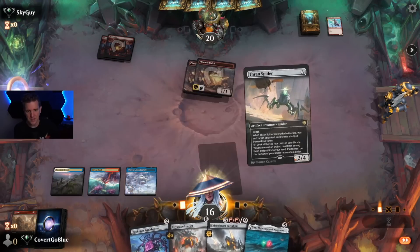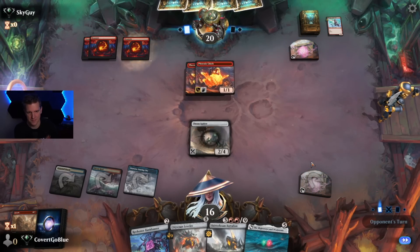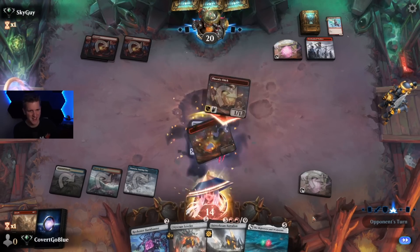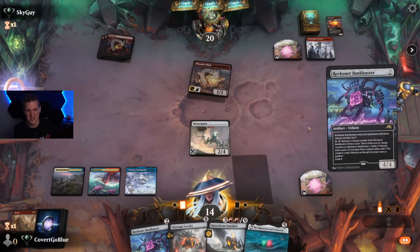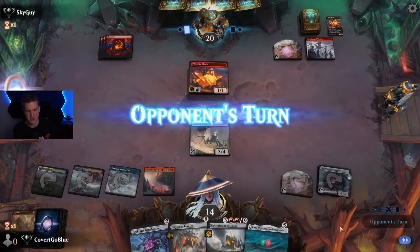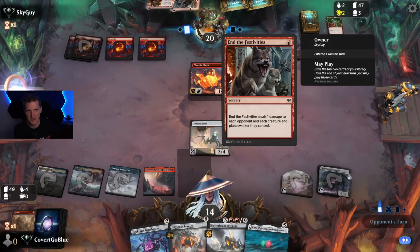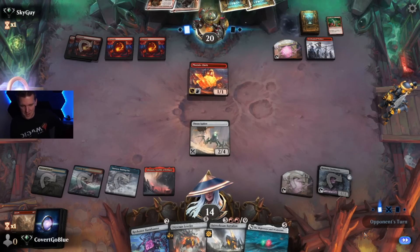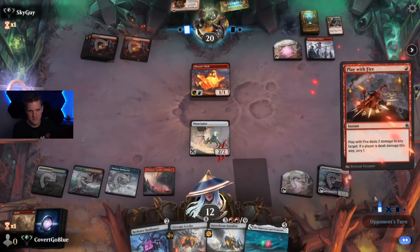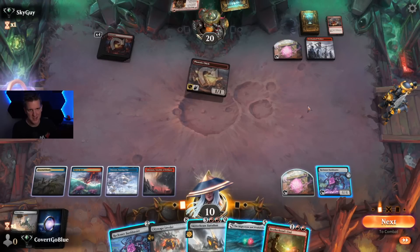Mercy. We'll need a land off the top but if we get it we are definitely on our way. Mechanized Warfare — things hit for two now. But do they know about reach? I don't think they know about reach — don't tell them it's a spider. We did not hit the land so we're trying to draw it right off the top. Got there but can't use it this turn. Reckless Impulse reveals End the Festivities and Kumano Faces Kakkazan — that represents four damage. Our deck is not good at gaining life without melding Urza, and they are incredibly good at dealing damage. There goes the spider — we're going to have to use Mightstone Weakstone on the Chick.